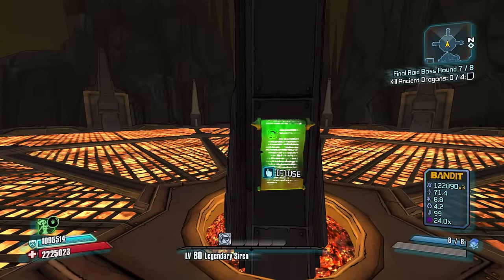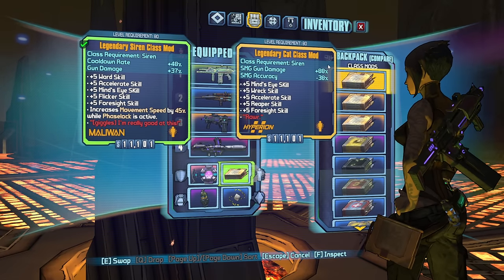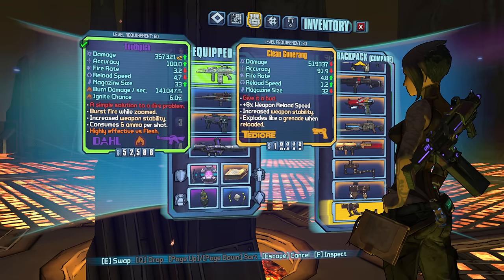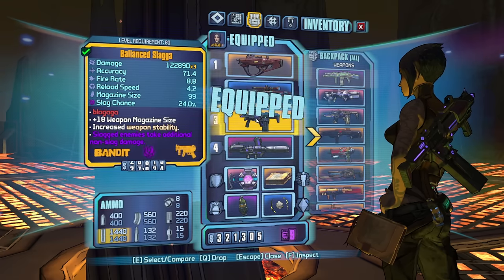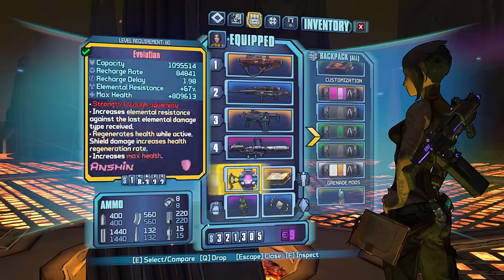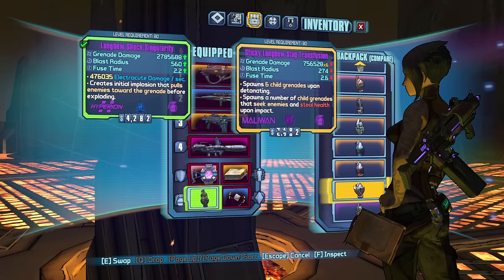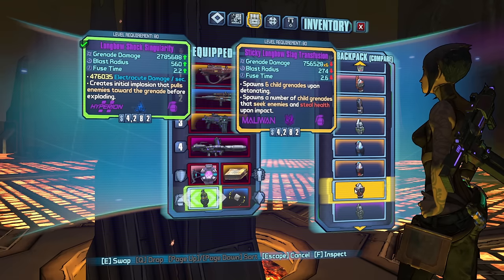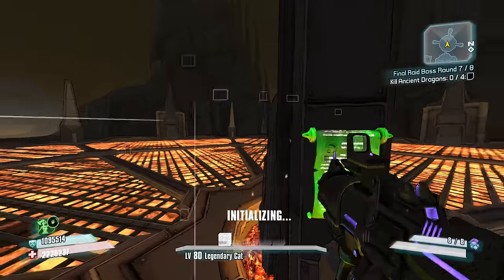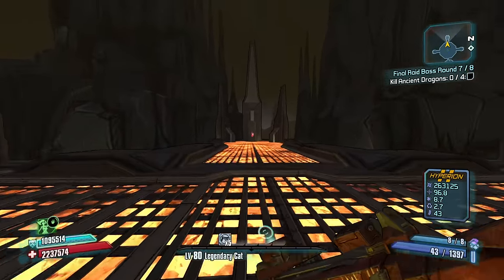Alright, let's use this. I honestly think it's Cat class mod and use the Bunker weapon. Get some Slagalaga on there too. And as far as healing, we just go for the most transfusions we can possibly muster. Sticky Longbow Slag with a 2.6. Just see if the homing ones can do decent. Just got to make sure to be tossing, that's for sure. Alright, let's go.